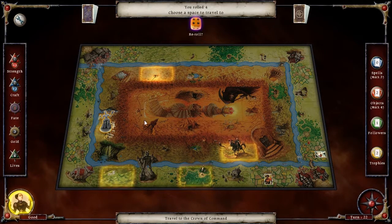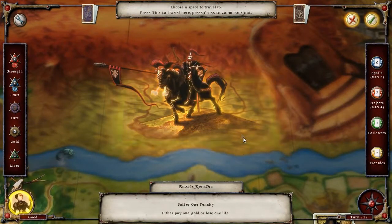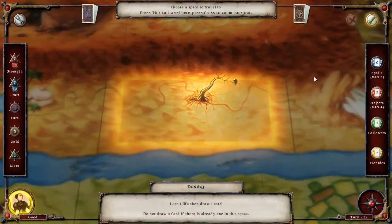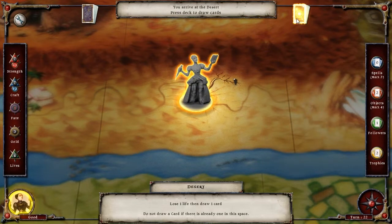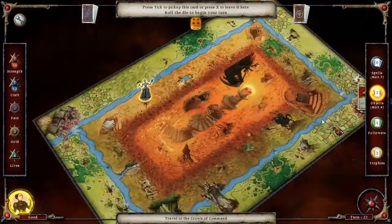Four. I could lose a life and a gold, or I could just do nothing. I can draw an adventure card here — cool, I'm cool with that. Storm — nope. Talisman — yes!